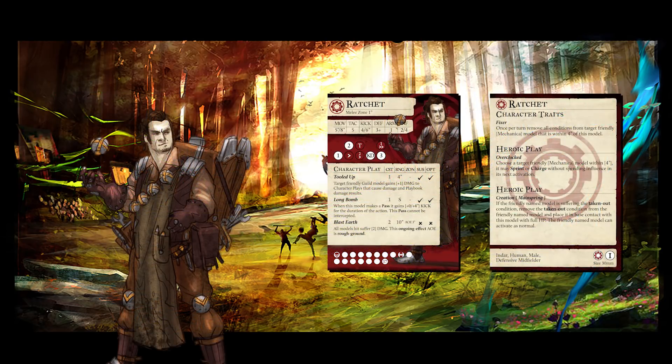Ratchet is unique in that he is the only model that provides influence efficiency through Overclocked, momentum efficiency through Fixer, a damage buff, and a movement debuff with Blaster. Most of the great supports only bring 2 of those things, and those teams are happy to have it.